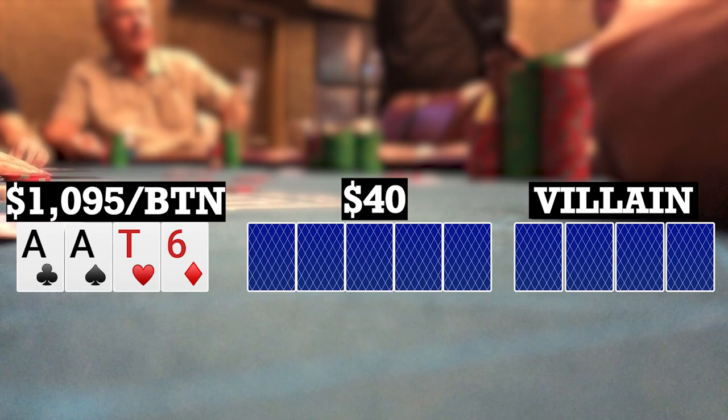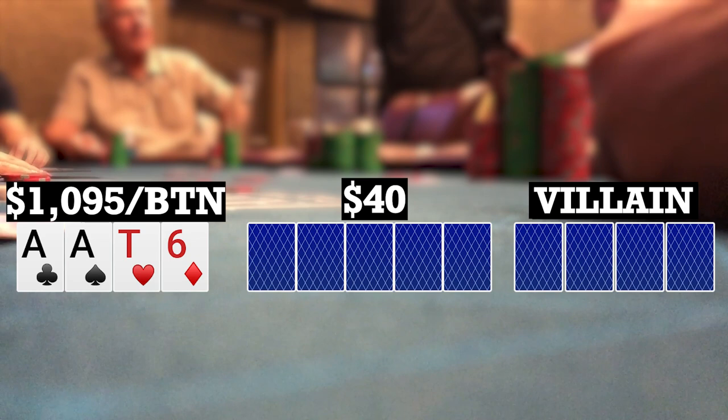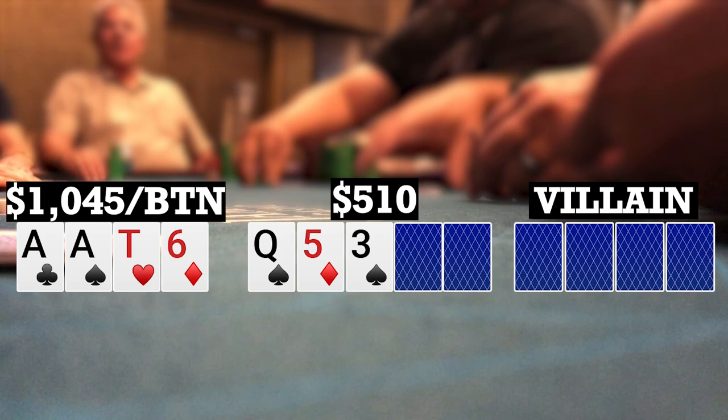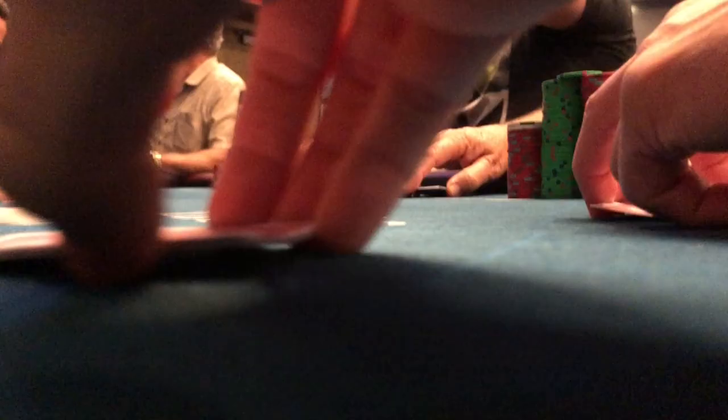Here I look down at ace-8-10-6 rainbow on the button in a straddled pot. There are a couple limpers, I also limp. Small blind and big blind complete. The straddler makes it 60. Two callers to me, I call, and both blinds call, going six ways to a flop. The flop comes queen-5-3 with two spades. Checks to the straddler who bets 150. One caller to me, I fold. The small blind then potted it, the straddler re-raised, and middle position folded. Small blind and straddler went heads up and agreed to run it twice. Lance turns over queens with queen-queen-jack-3, and big Kev to my left showed 9-8-5-5. Lance takes down a pretty nice pot.